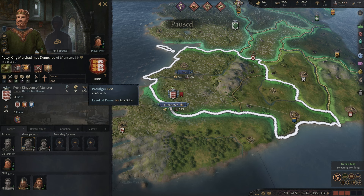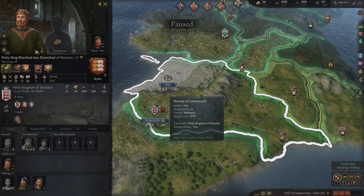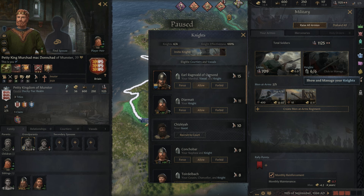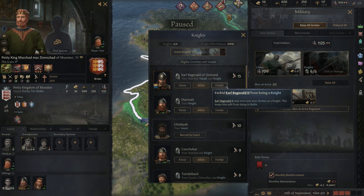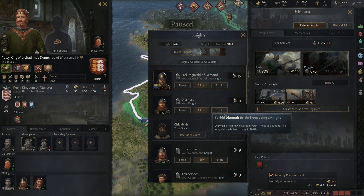Here's all the different bits and bobs. Bear with me as I'm trying to familiarize myself. Here's our military strength: 1,125. Not too bad. We can check out our military — we've got our levies, we've got our knights. Knights feel relatively new; I don't think they were managed this way in Crusader Kings 2. These almost seem like they're going to operate like some of the generals did, although each has their own skills. I'm sure generals also exist and these are a side item.